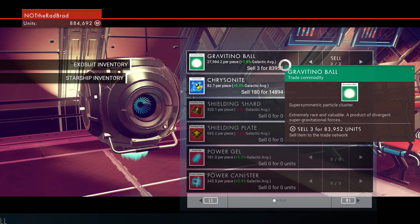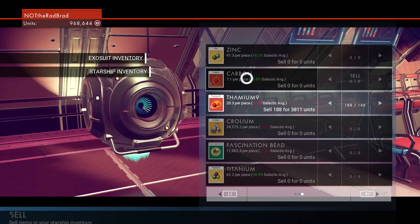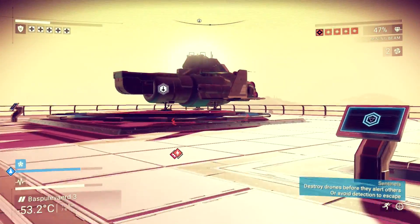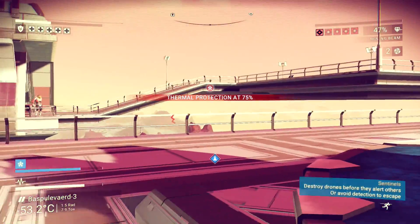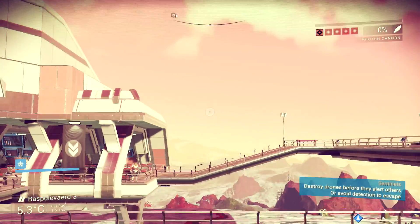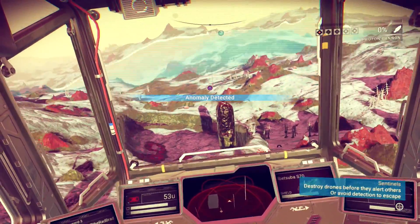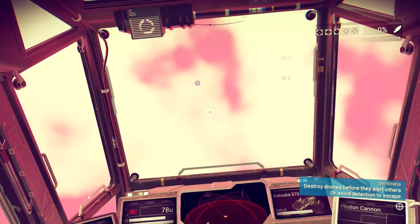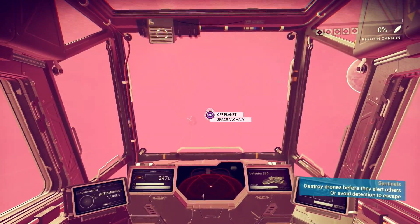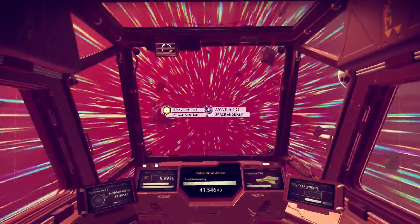A ship landed here one time and it was like five million units — one of the nicest looking ships in the game. I would love to eventually get something like that if this series continues. Anomaly detected — off planet space. We'll go check it out. It's next to the space station as well. When you get out of here, there are so many enemy ships.